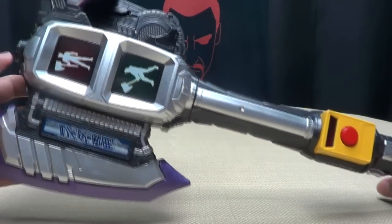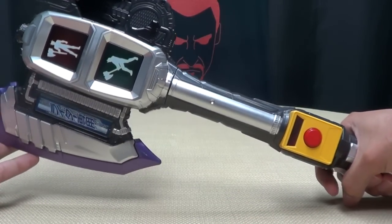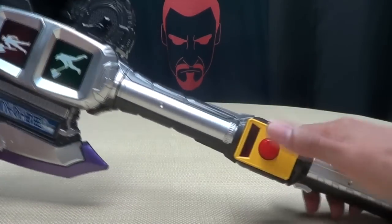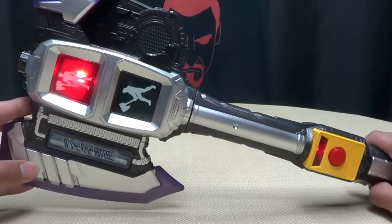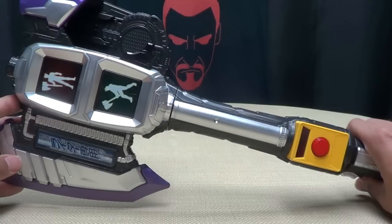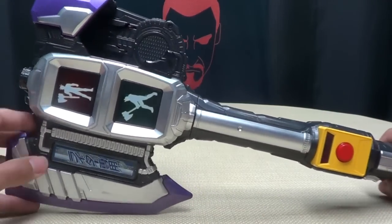Turn it on and you get 'Signal Axe,' and you get LEDs right here, here, and right here. You have a trigger — pull that and you get a slashing noise. You only get one slashing noise but you can rapid fire it. That's basically all you get without a signal bike in there. You can push this button, get a little standby jingle, and pull the trigger and you get a stronger attack noise. When you push the button it tells you to wait and then it tells you to go — that's basically what it's saying.